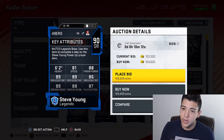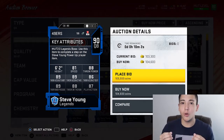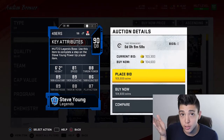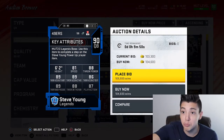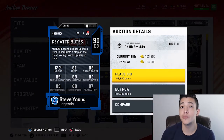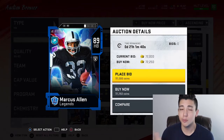Unpowered, Steve Young has 81 speed, 89 throw power, 89 throw short, 86 throw mid, 86 throw deep, 86 throw under pressure, and 87 play action — literally one of the most balanced cards in Madden going for under 100k. Before Lamar Jackson and Randall Cunningham came out, Steve Young was the quarterback you wanted. If you don't have any high-tier quarterbacks and you're on a budget, Steve Young is probably the best card on this list.